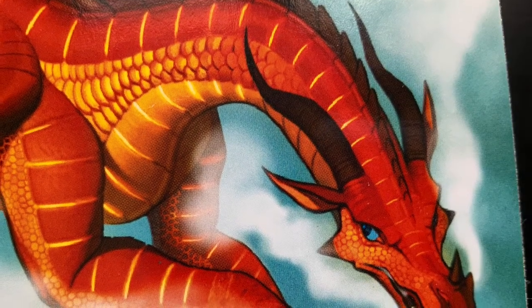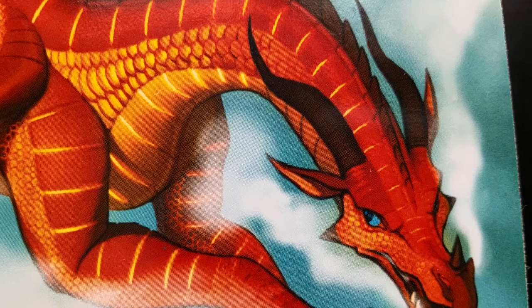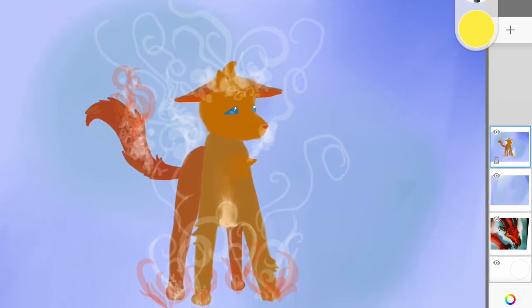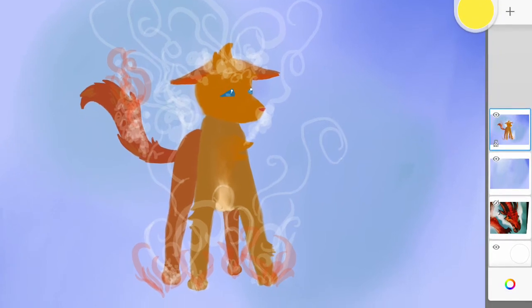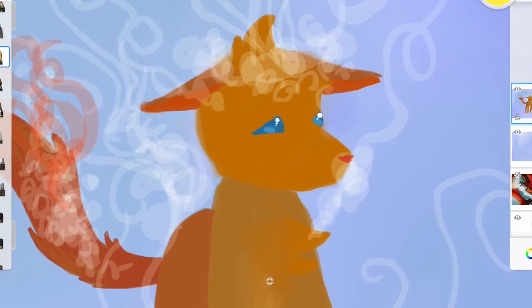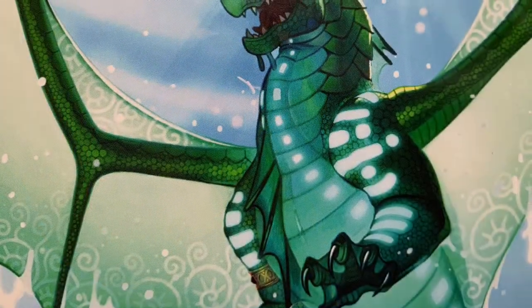Alright, next up is Peril. She's got fire scales — basically scales that burn you if you touch them. Am I getting my dragon facts right? I think I should be. I should give her a confident position — she is a confident person. I'm sorry I didn't film the part where I drew it. There was a glitch, so I didn't film the whole process, just barely the beginning.